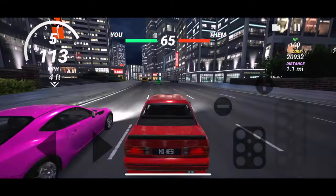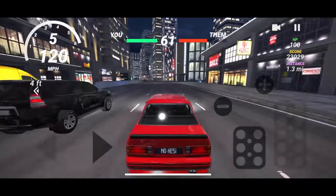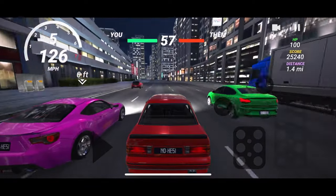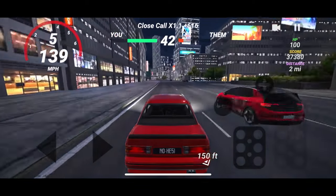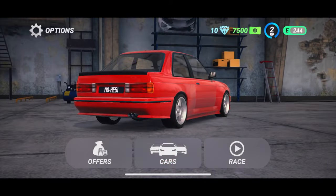I guess we'll upshift — can we upshift? Yep. Core speed 120. If we can slowly pull away, that'd be cool. Still back there — we're slowly gaining on them. And bang — okay, we won! So we do have $7,500.